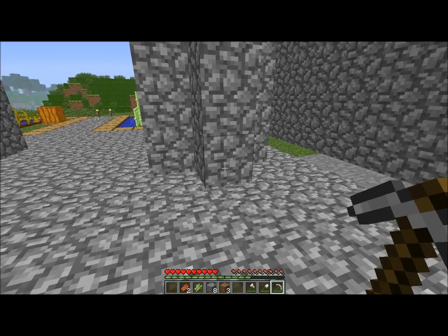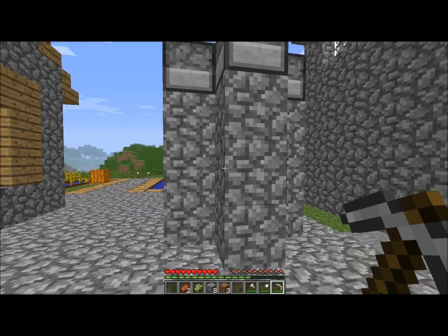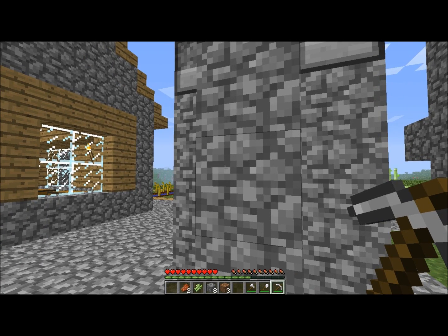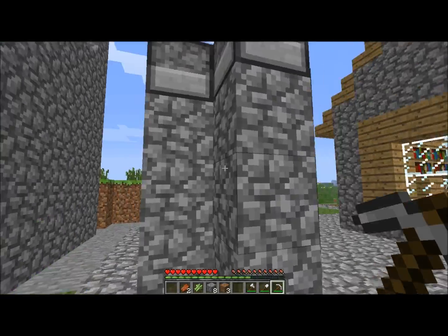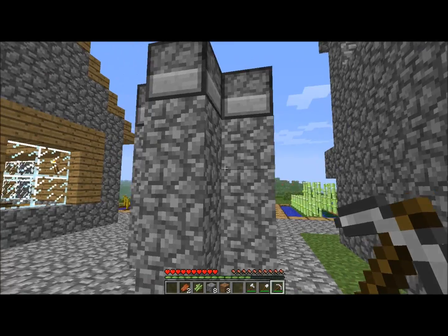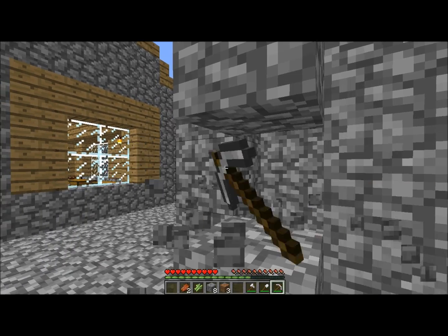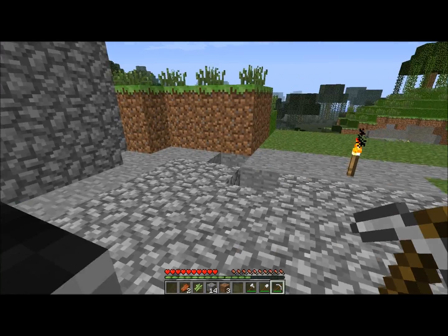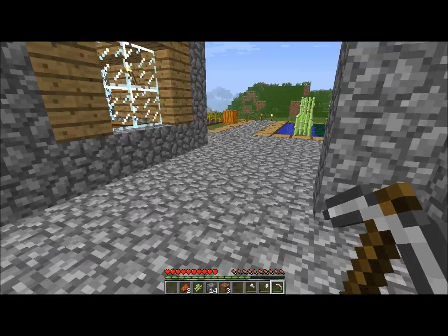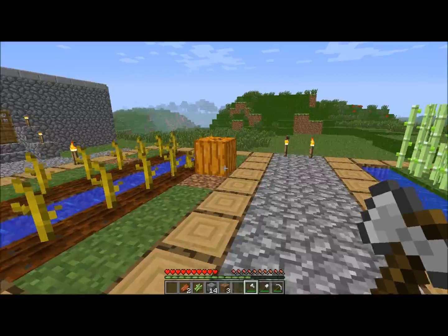This is actually my cobblestone generator. The idea is from someone — I don't remember — but I'll find his name and stick it in the description, so nobody thinks I'm stealing anything. You can see how this works: you mine it, it pops back up. I can do a tutorial on that also if you guys want, but his videos are quite a bit more popular, so you'll probably find them better there.